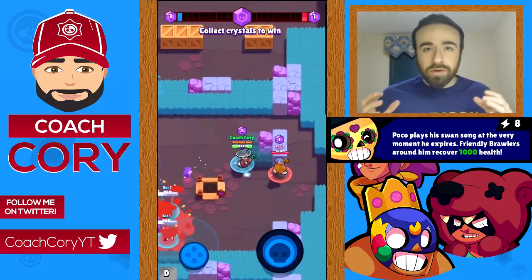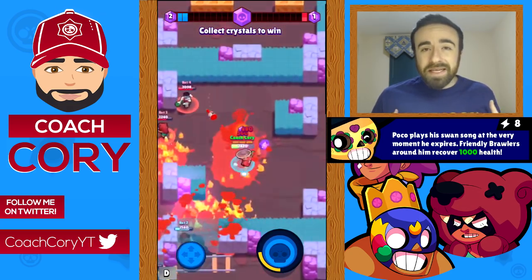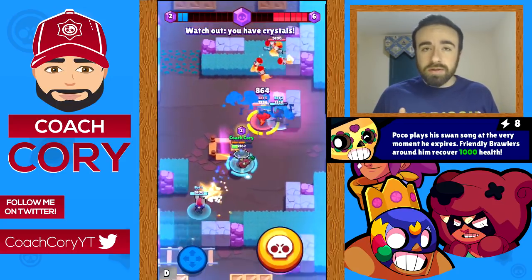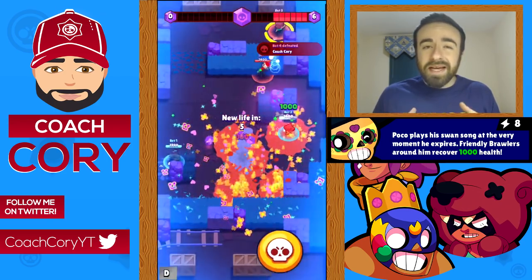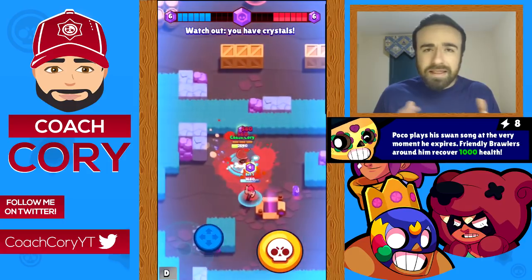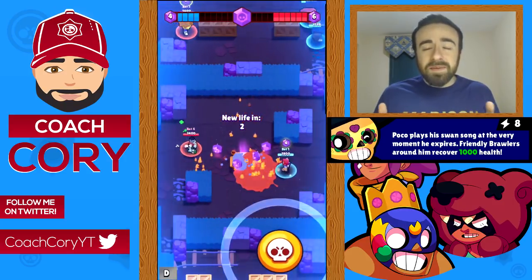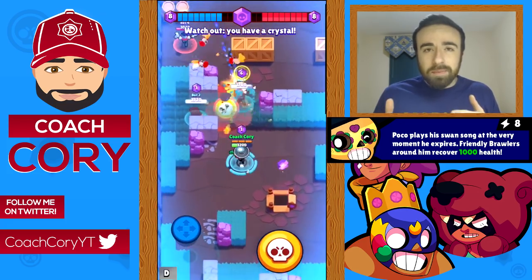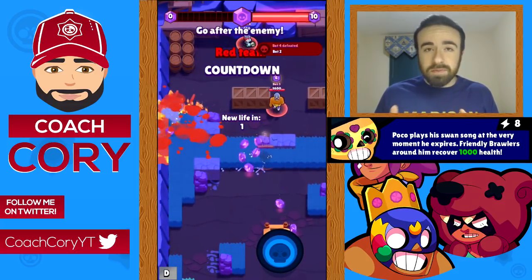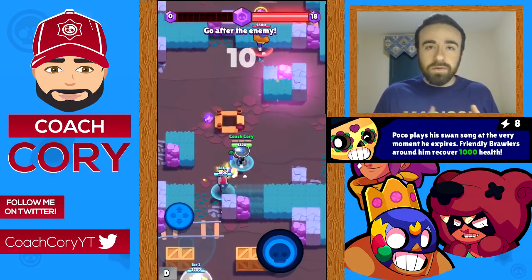Poco's star power is when Poco dies, all teammates in the area get healed 1,000 health — that's about the area of Pam's turret. I don't really like it because it doesn't reward good gameplay — you have to die for it to even be useful. It's not useful in Showdown since you have no allies, and in Smash & Grab you never want to die as the gem carrier. The most applicable example is probably Tara's super where if Poco dies first, teammates can potentially survive — but that's a pretty iffy scenario.